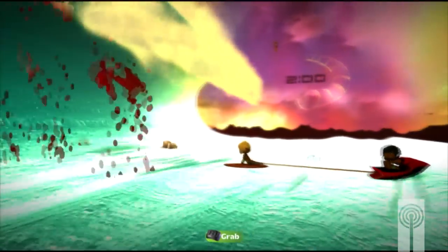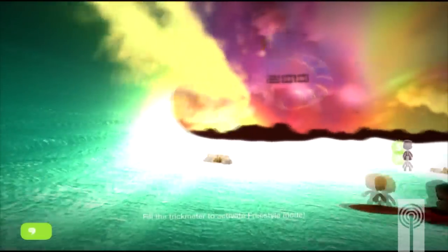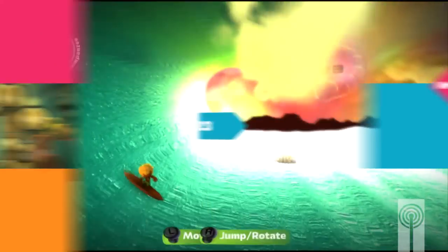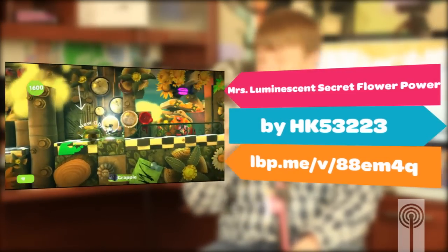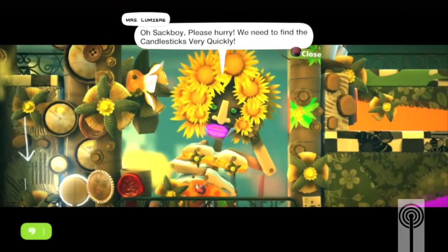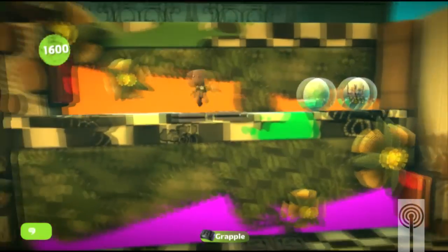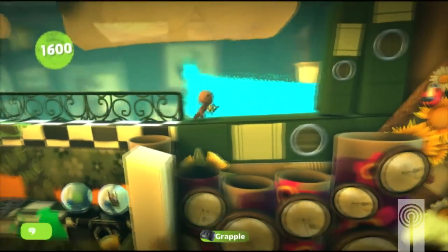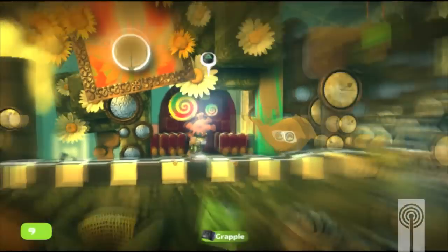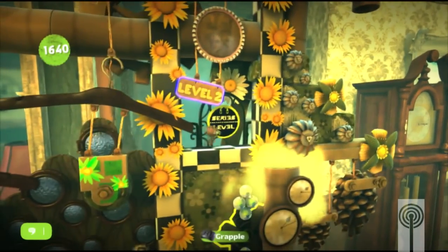Finally, we have Mrs. Luminescent Secret Flower Power by HK53223. This is an ongoing series — it's almost like the Victoria theme from LittleBigPlanet 2. You're in the garden and she's going to have a banquet, but her candles got stolen, so you have to help find the candles before it gets dark out. It was a really fun level with a lot of platforming. The first two parts are out right now — make sure you go play those and let them know what you think so they can keep developing the series.